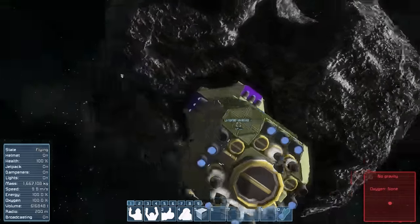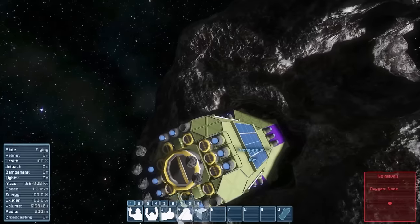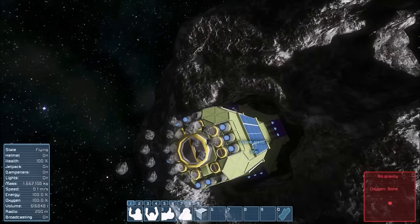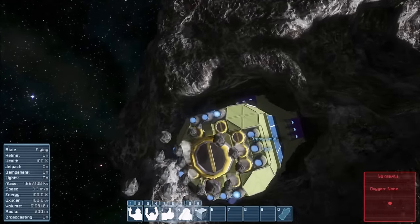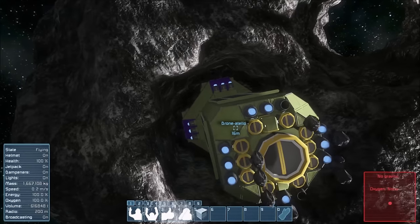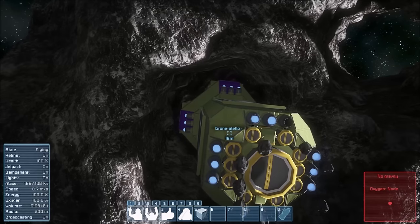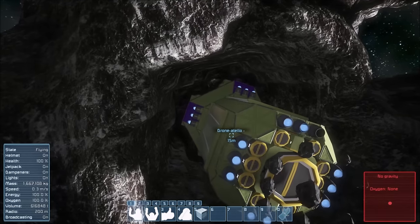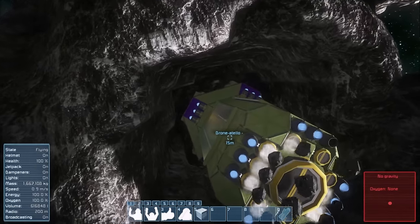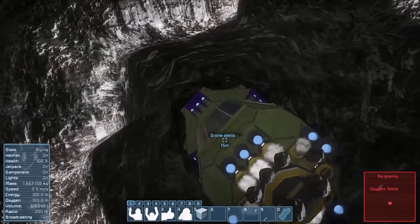Now we'll make our second entrance into the asteroid. That's a better looking entrance into the asteroid than the first one. This is a rather small asteroid though — these drones are definitely suited for something a little bigger, but use them on everything. One cool thing about these drones is that you don't have to let it operate on its own; you could definitely take control of it with the remote control and use it as a mining ship all on your own.